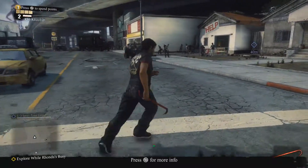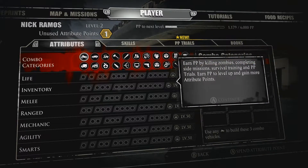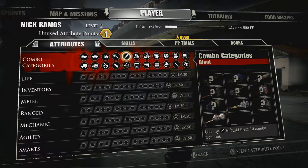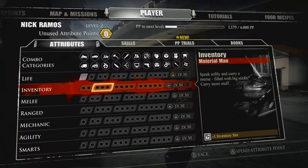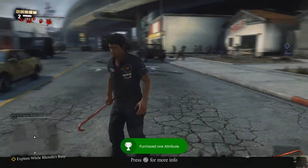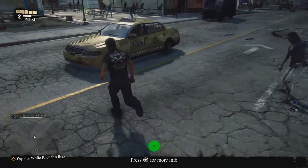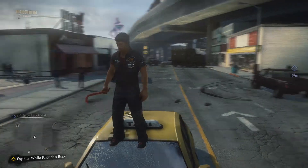All right guys, let's spend some skill points real quick. You gain attribute points when you level up - these unlock upgrades. When you keep leveling up Nick Ramos you can spend your points, just like other past video games. Let's upgrade Life - that's what we need. I got an achievement, nice! All righty guys, I hope you enjoyed this part - remember to drop a like, hit that sub button, I really appreciate all the continued support. Take it easy, peace.